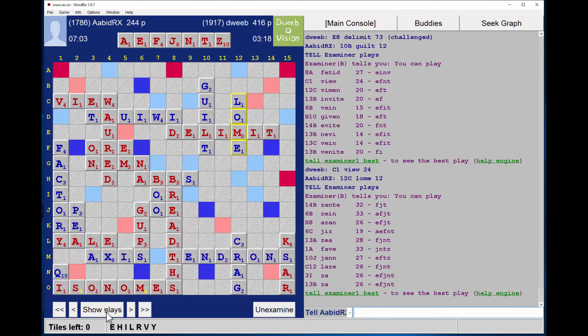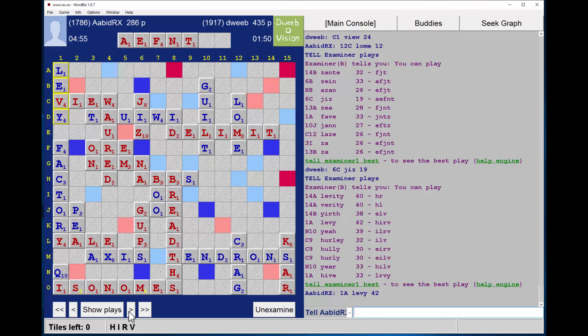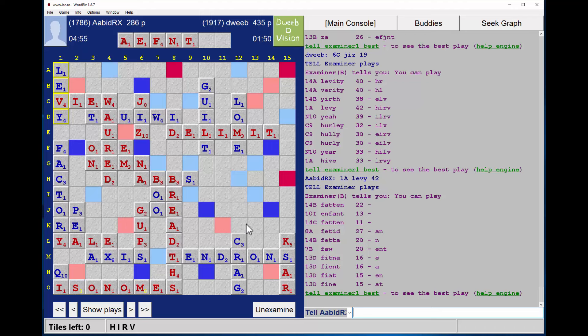My opponent plays CRAG, but again having played something suboptimal I pick well and have a bingo. My opponent plays GUILT. Now FETID was available — six tiles in the bag — keeping VIME, quite a good rack leave. I played VIEW for 24. I think FETID is better: keeping two vowels when the bag is slightly vowel-light is probably a good idea in the endgame, and the V also benefits from vowels. My opponent plays LOAN. ZANTI was available for 32 — but look at the rack leave, I'm not going to go out with that, so I played JIZZ, giving myself a chance of going out in one.